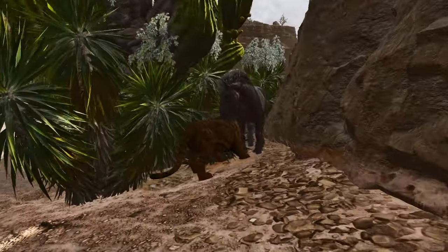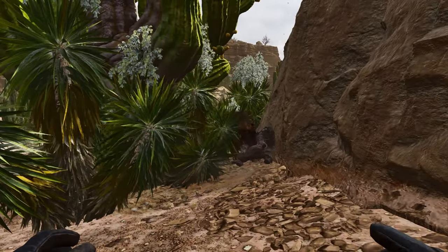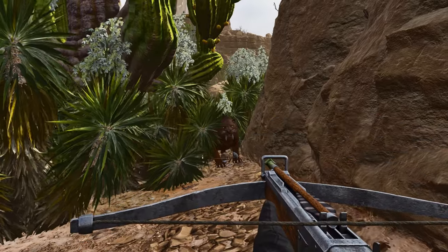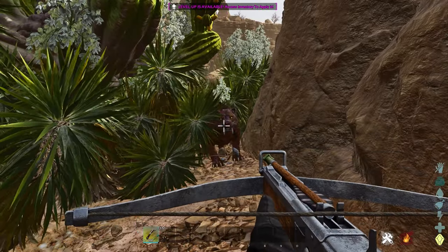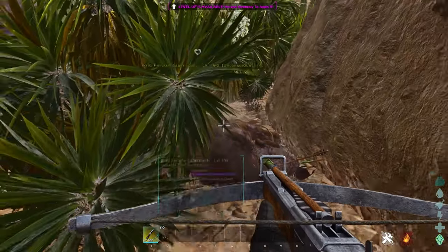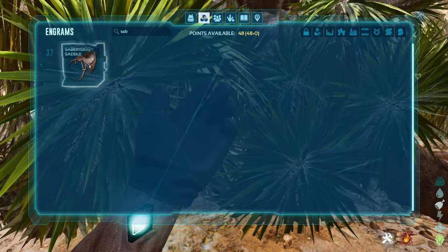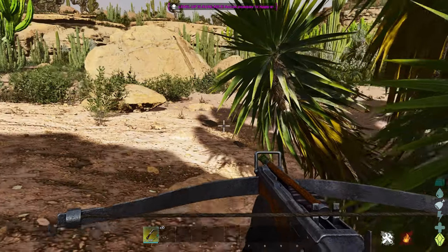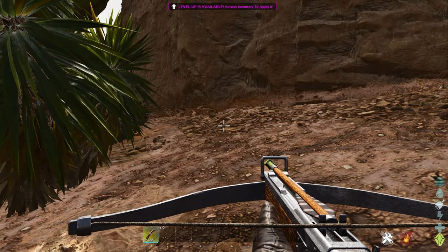Coming in at number 8 we have the Sabretooth, dotted across the entire Scorched Earth map. They're a very simple knockout tame — just bowler and shoot them in the head, as they take the headshot damage multiplier for extra tranq damage. Then simply feed them meat. Their saddle requirement is level 37, which is why they're higher on the list. They gather hide more effectively than counterparts, can jump, deal decent damage, and you can take them into caves.